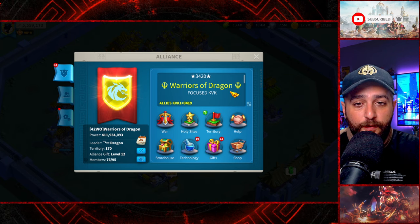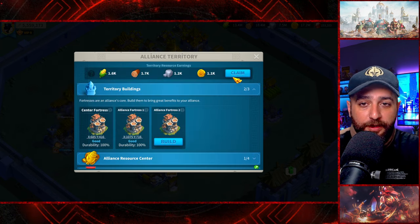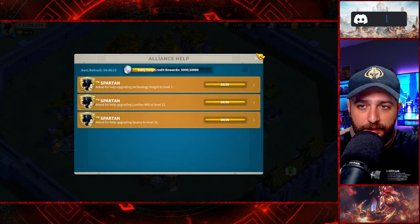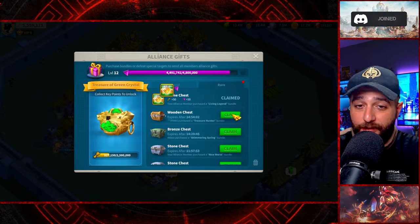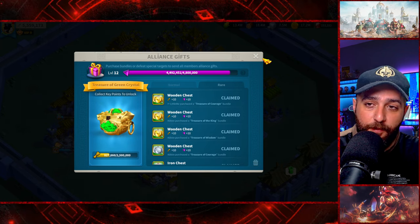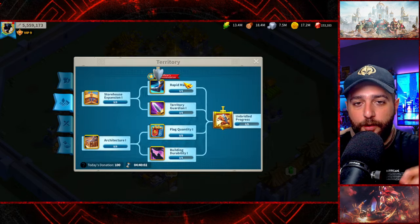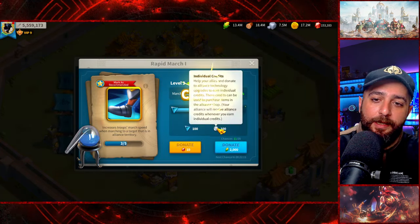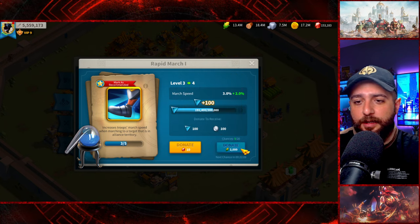There are things you need to do before leaving your alliance. You definitely want to claim your alliance territory resource rewards, click on help, and claim all the gifts — these are all free goodies. You never want to leave your alliance before claiming all the chests. Also, you want to do all your technology donations because they give you individual credits, and you can buy a lot of goodies with those.